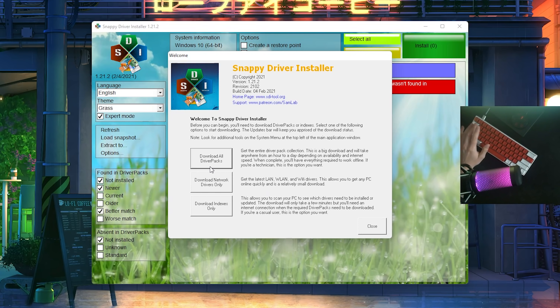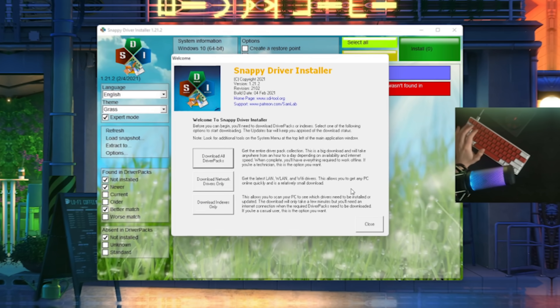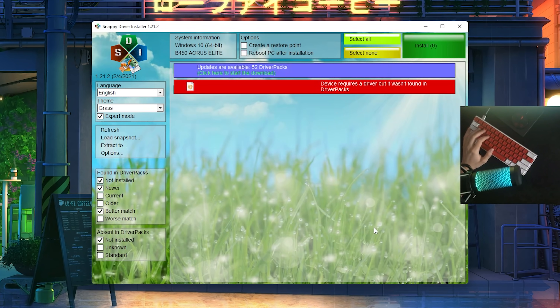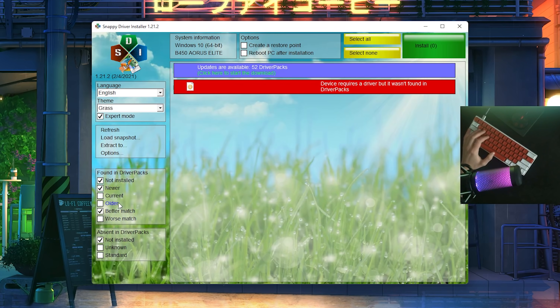As you can see, you can download literally every single driver on your PC, network drivers only, or the index one only. I think the index one makes the most sense since I already did a separate network guide. This allows you to scan your PC to see which drivers need to be installed or updated — super important. This program also has extra features where you can specify if it should only update newer driver versions, better matches, worse matches, older, or current. You can also find older drivers because for some sound cards, older drivers work better than current ones, especially if you're rocking an older motherboard.